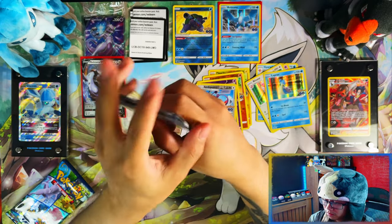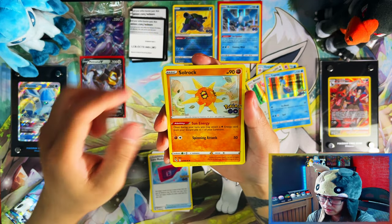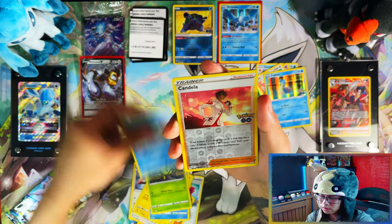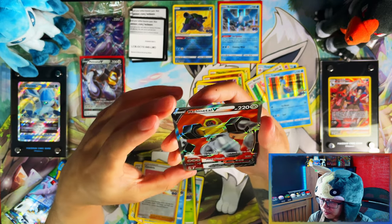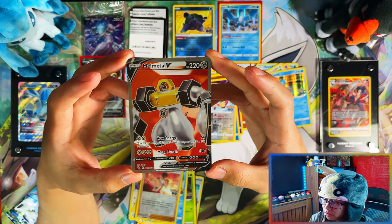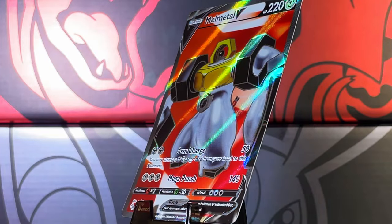So in terms of Pokemon Go, the last products are releasing — I think September, if not August — so about a month from now. A Full Art Melmetal V, nice! This could be a Melmetal V Elite Trainer Box. Full Art Melmetal V — perfect, needed for the collection.